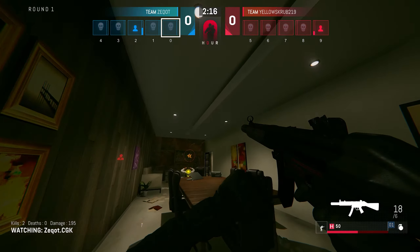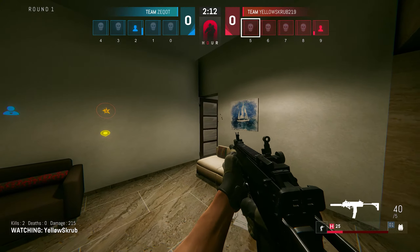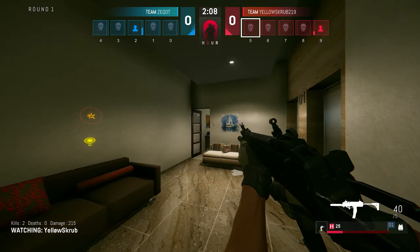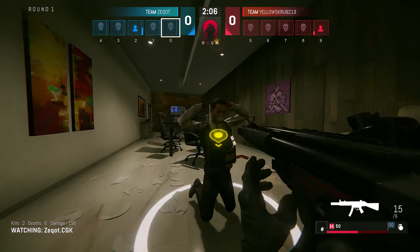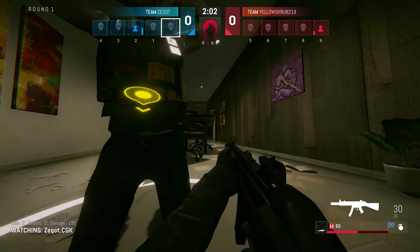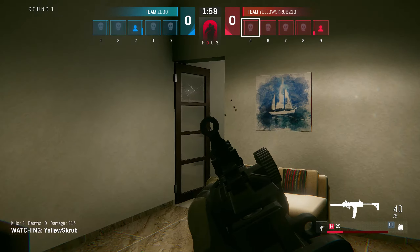Z-Cot's getting ready to throw a nade. He decides to cook on that nade — he's throwing it for a distraction, I think. And he's going to get that distraction. But he pre-fired a little bit too early. I think he was expecting Yellowscrub to possibly go around, so he figured he would outsmart Yellowscrub. But Yellowscrub's just holding position.